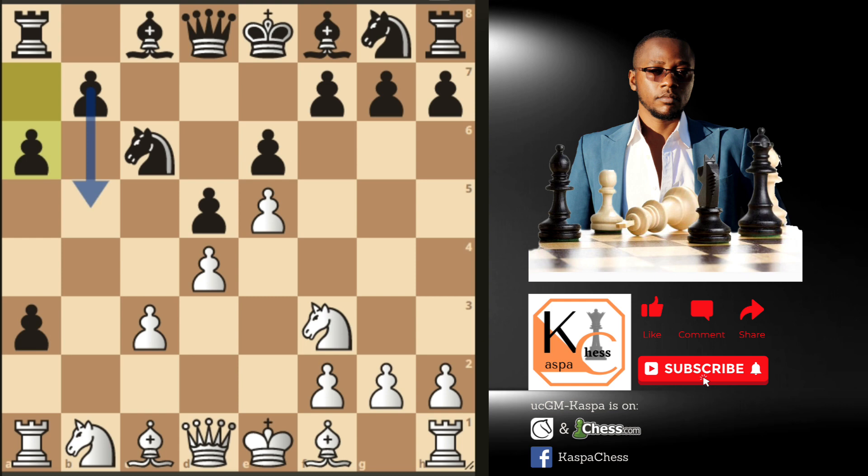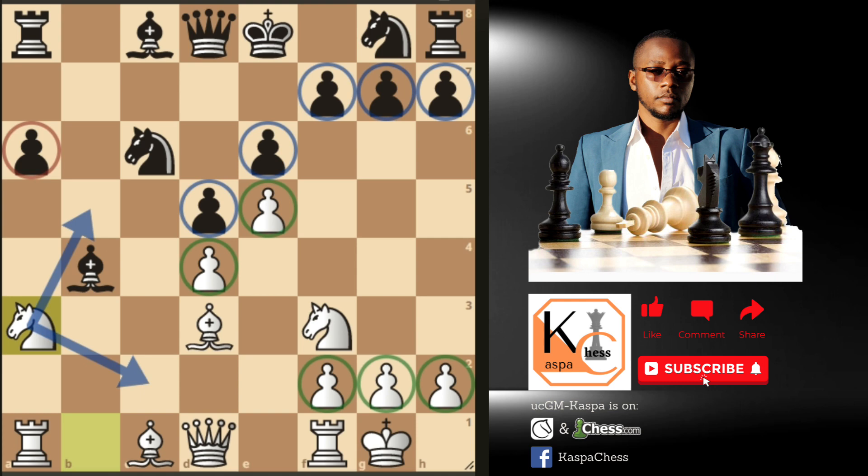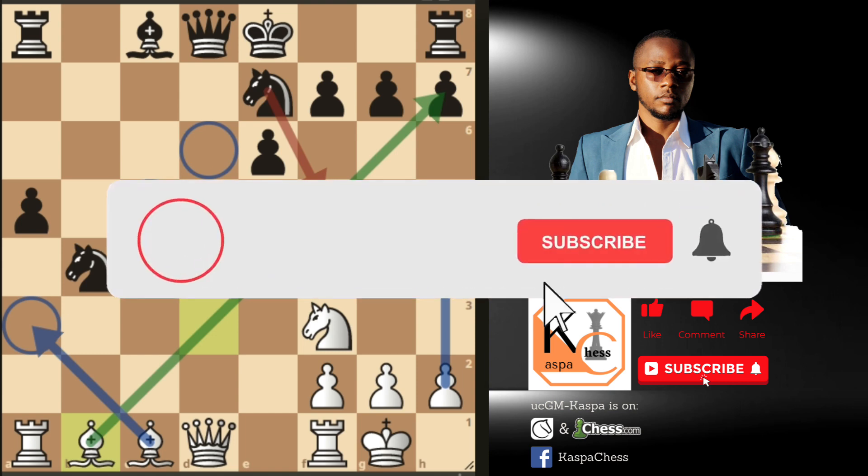A6 is the most common response by Black, intending to go b5 at a later stage. We play Bd3 eyeballing the h7 square. After b5 by Black, we castle short, then b4 by Black — and here we take Black's pawn. Knight takes on b4 is not a good move for Black because we can pin his knight to the bishop, so often Black takes with the bishop instead of the knight. Then we take on a3 with our knight, not our bishop. We have a fixed pawn structure with two solid center pawns, and Black's a-pawn is not that strong. The next section will show five games played by Magnus Carlsen against fellow GMs using the Wing Gambit.